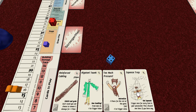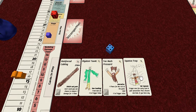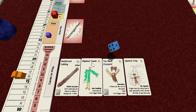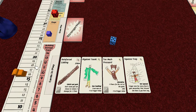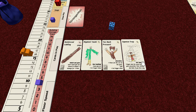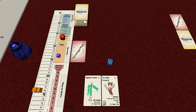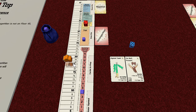Turn eight - squeeze trap. Get squeezed - trigger once for every item in your possession, then discard one item if you have any. Good thing I only had the one item - these traps usually target items. I trigger once. I rolled a two, which is equal to my trigger value of two, so I damaged the building by one. The cabling gets discarded - I probably should have used it at some point. We move two floors.